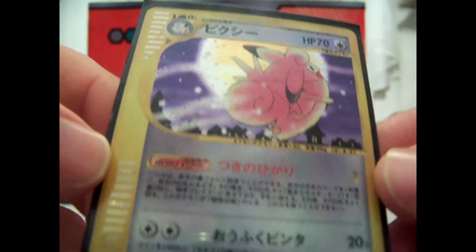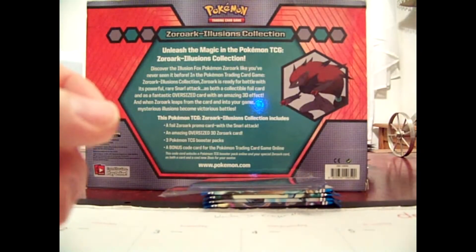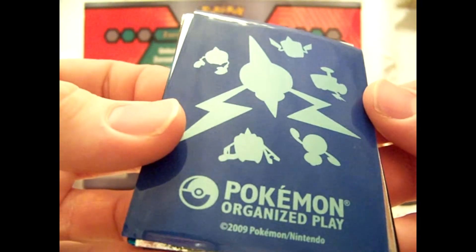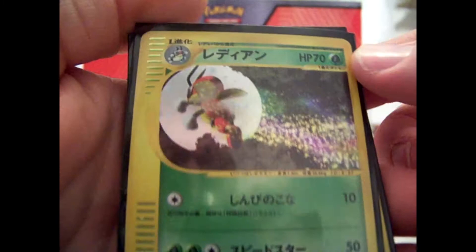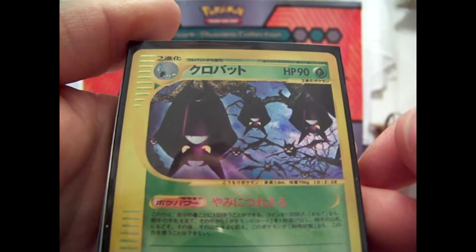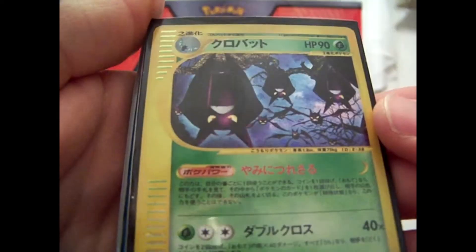And first edition Clefable holo from Expedition, E-Series 1, Japanese. The rest are all E-Series 4 and 5. Starting with E-Series 4 — they're all in nice sleeves, some even in organized play pop sleeves. We have Ledian holo, and they're all first edition. I think three or four are near mint, the rest are mint. They were all listed as near mint, which I'm really happy about. We got Crobat.